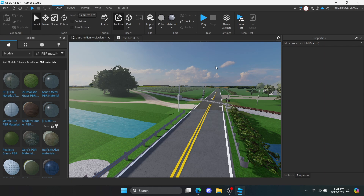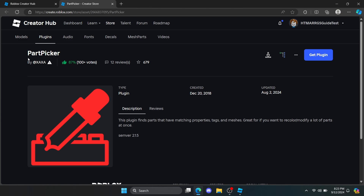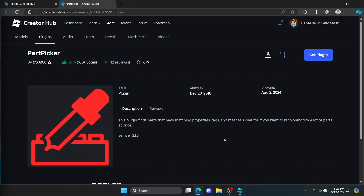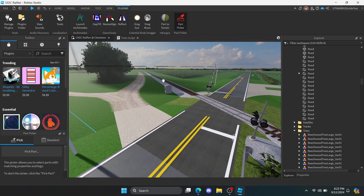Now that you've found what you wanted, you're going to need a plugin to help you in the process called Part Picker. It's very easy to use and lets you select multiple parts at once. Some parts will take a little bit, so another time lapse.